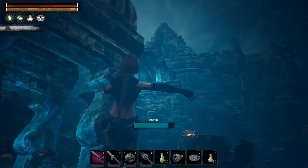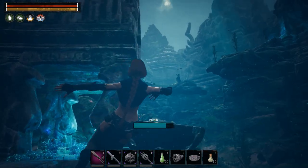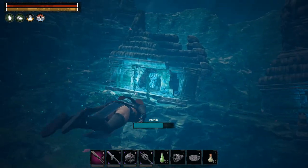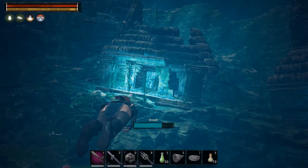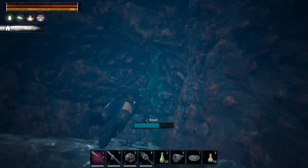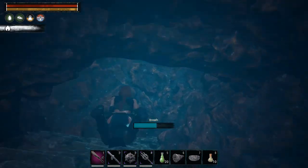Head back out of here — just look at the door and hit E and it opens. We've now done the first building, the one over there, this one, and now we're going to the next one. This one requires you to swim down a little and then swim back up — slightly different entry than the others.